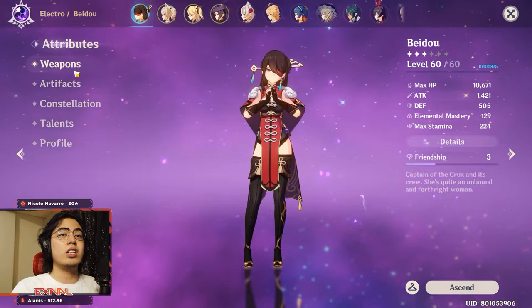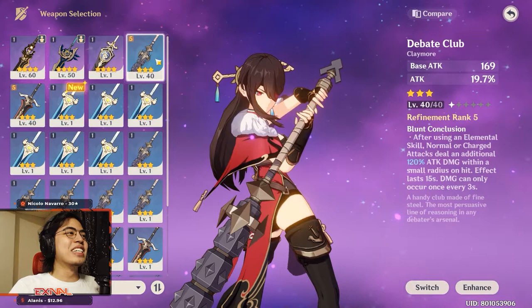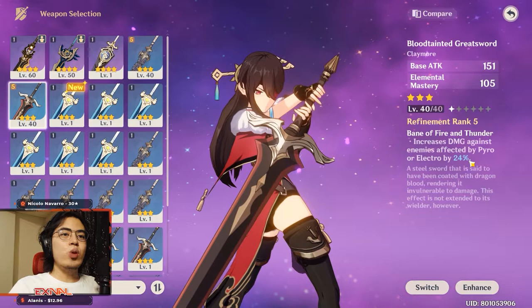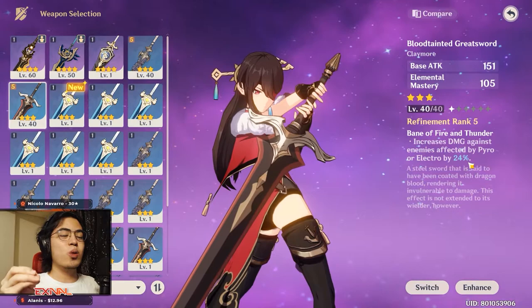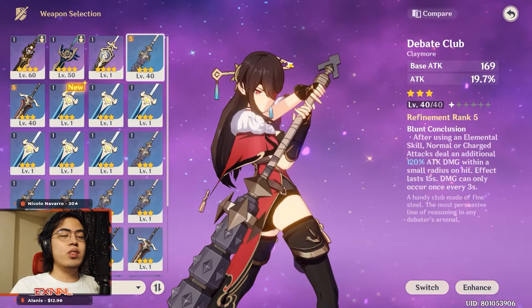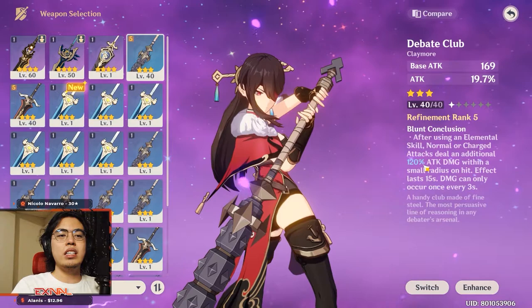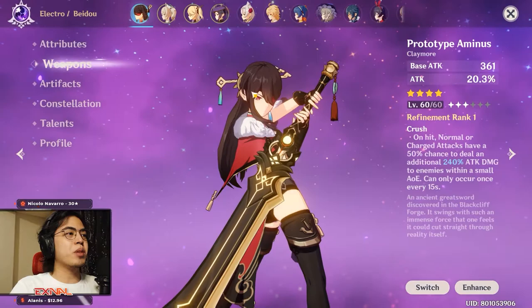Tip number seven: do not sleep on three-star weapons — some are actually very overpowered. For example, I have a five-refined Debate Club, and I could make another five-refined one if I wanted. The Debate Club gives 24% more damage on enemies affected by Pyro or Electro, which is insane if you have Diluc, Beidou, or Fischl to apply those elements before switching to your greatsword user. Another weapon gives 120% AOE damage every three seconds on spammable skills — characters like Razor or Diluc can proc this constantly, deleting mobs and bursting bosses.